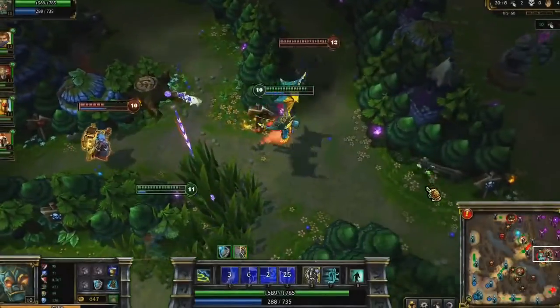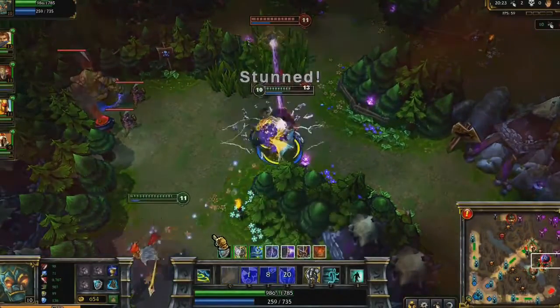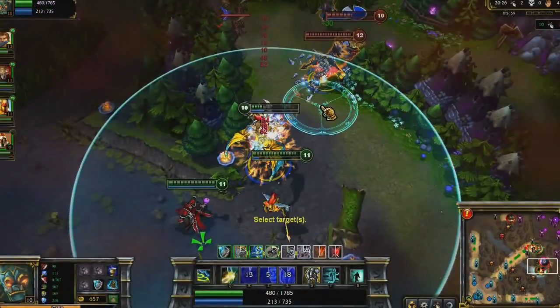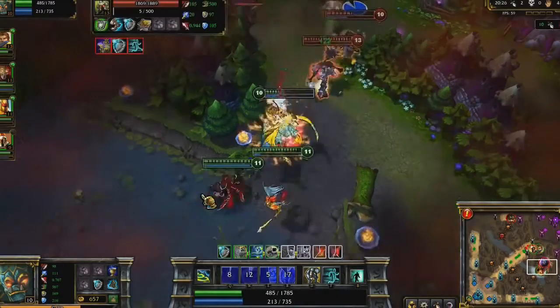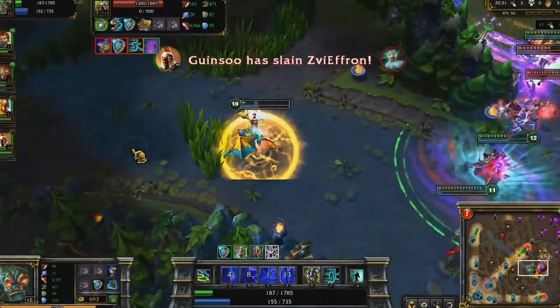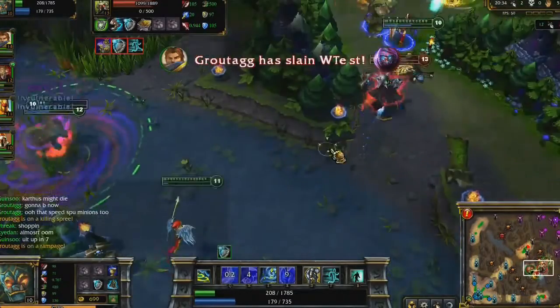In the enemy jungle, I pull a lot of attention. I send out Righteous Gust right before I get stunned, letting me run away very quickly. After soaking up Malzahar's and Mordekaiser's ultimate, I toss Resolute Smite onto Zilean as I leave. I put Bulwark on myself in time to take Zilean's Time Bomb and the last of Mordekaiser's ultimate, while Pantheon picks up a few kills on the cooldown-less enemies.